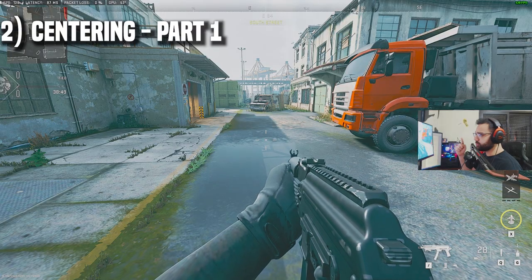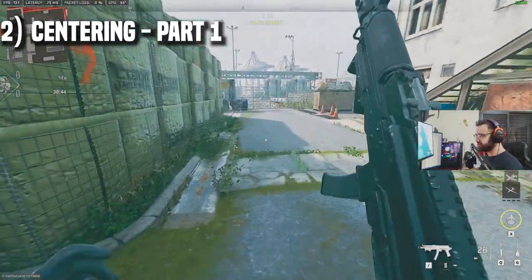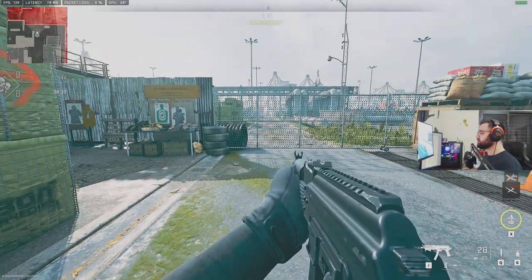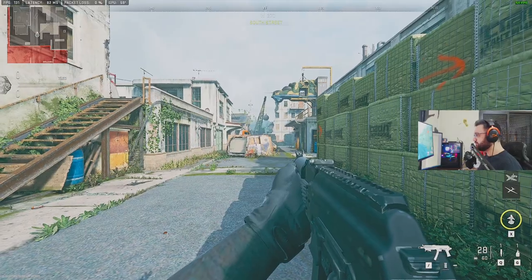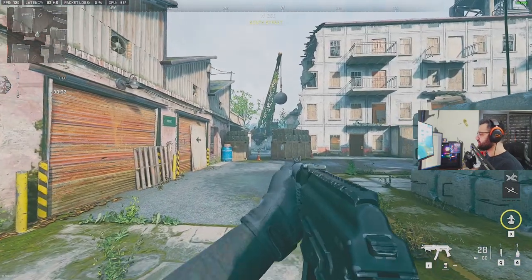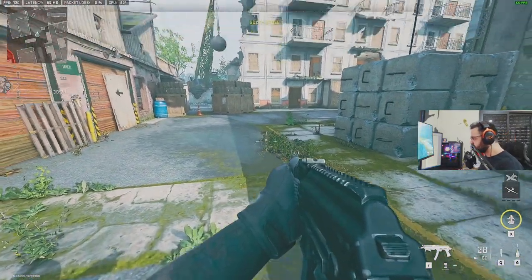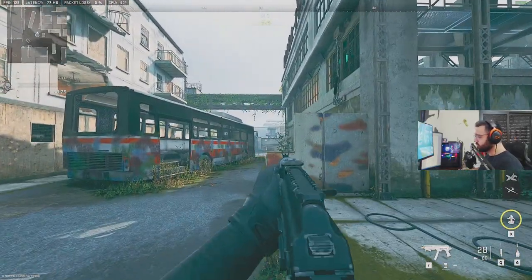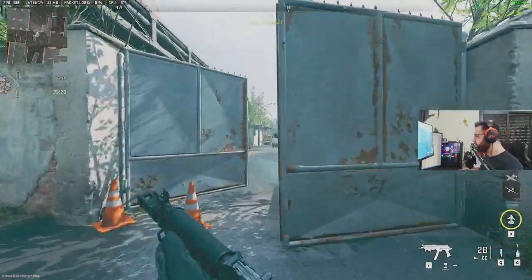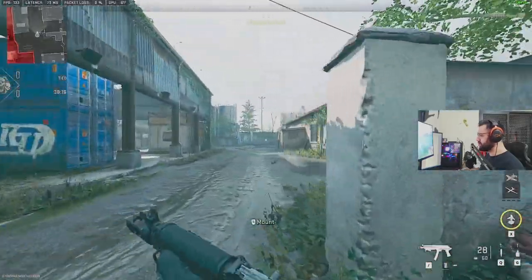Starting off with exercise one: if you watch your own clips or gameplay and you notice your aim is towards the ground most of the time, that's the biggest problem you need to work on. The solution is really simple — every time you play, consciously focus on keeping your aim at the center level of the screen. I would advise hopping into multiplayer, BR, or DMZ, putting on your favorite music and vibing to it while keeping your crosshair at this level all the time.